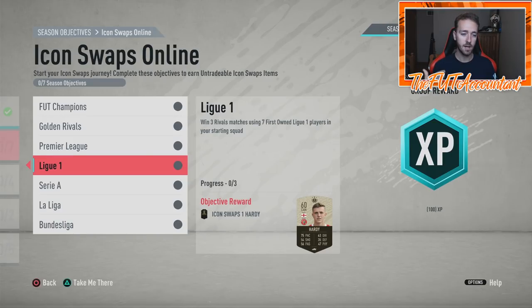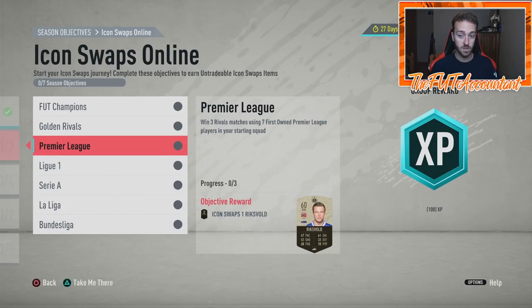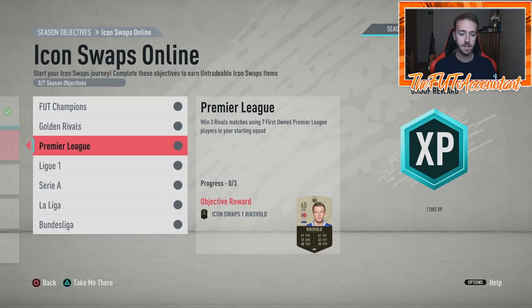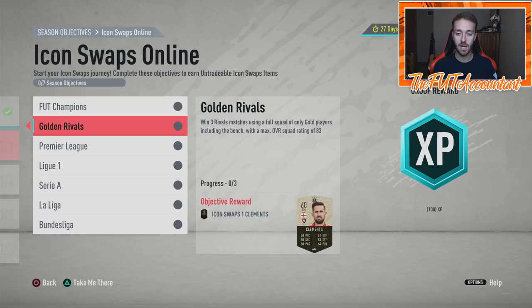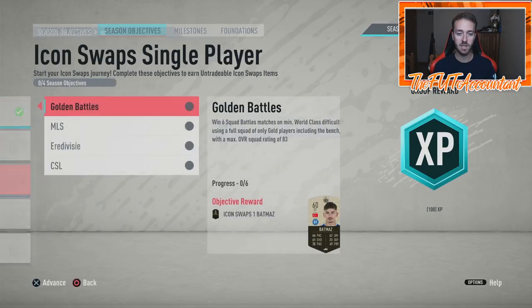You need seven first-owned Premier League players in your starting squad — this is where the first-owner requirement comes into play. First-owned players are pack-pulled or done from an SBC. This could put extra demand on Premier League SBCs. That might make me want to finish the Pookie SBC — it's a very cheap SBC with six days left in the store and could get me a first-owner Premier League player. A lot of these cards require first-owned status, and you only have to win three rivals matches.